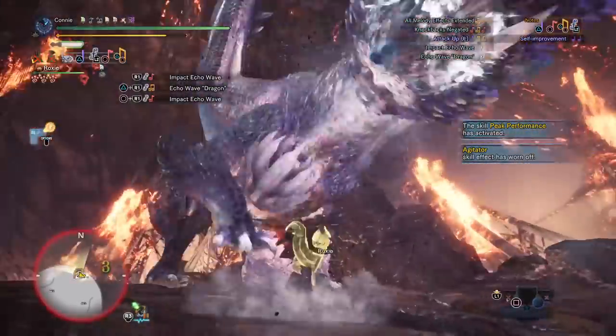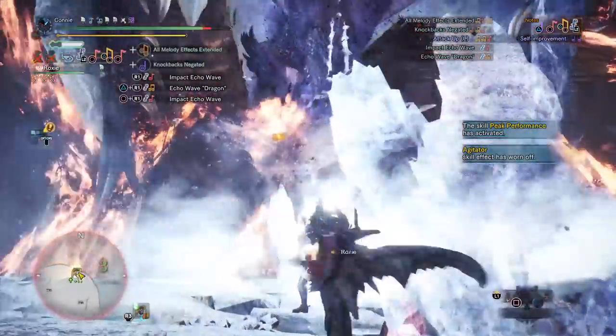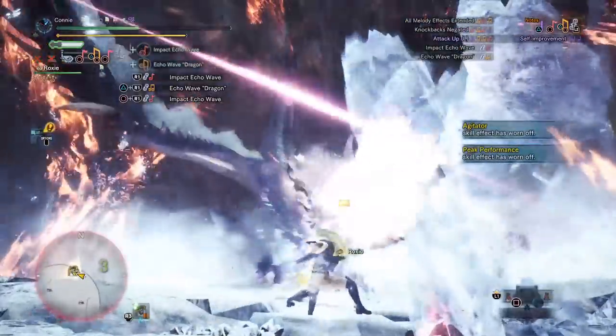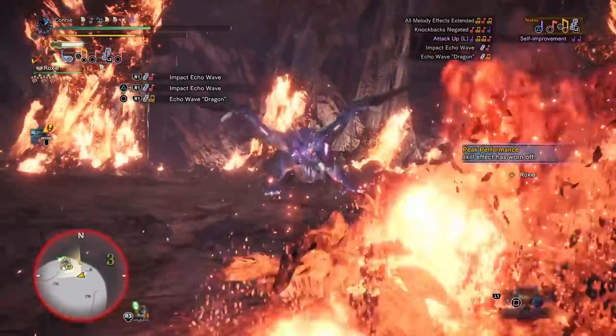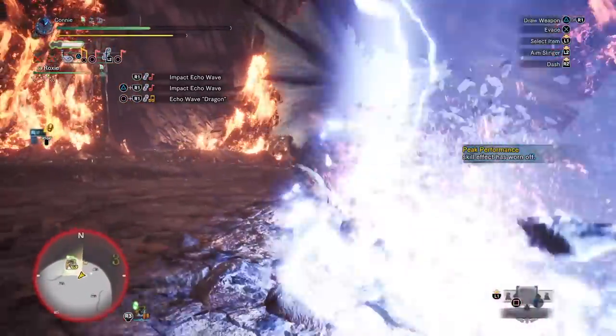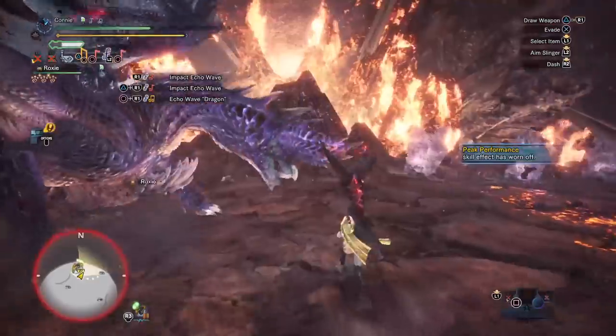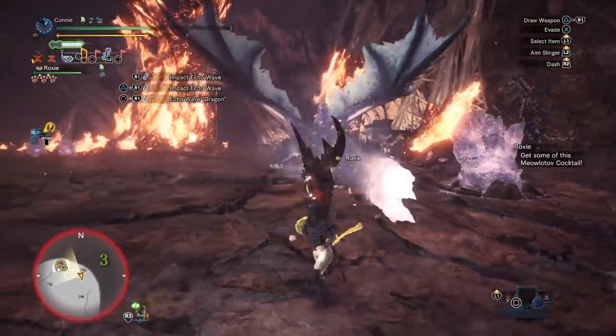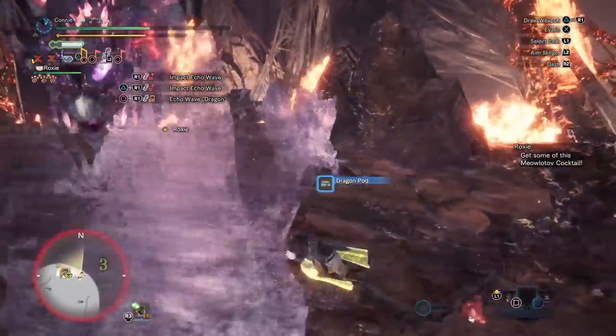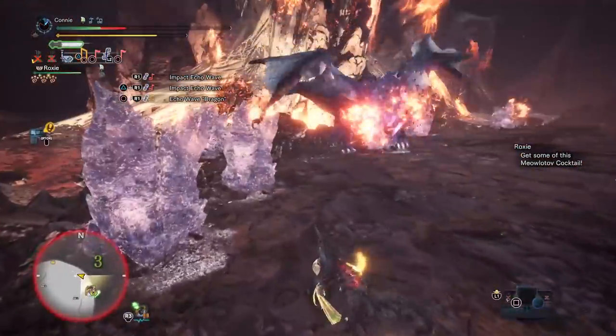Here's that opening again that I've been talking about — I always try to land the sideswing. Not only does it let me queue up the Echo Wave song, but it also gives me a little bit of health regen — just enough to make it so that I don't die from that move. Now you're seeing me look around for stones because I kind of want to try and get a flint shot off.